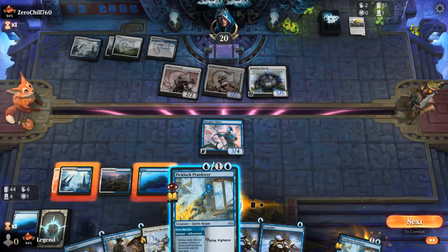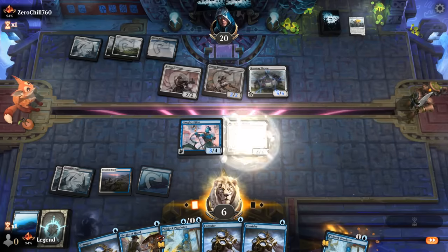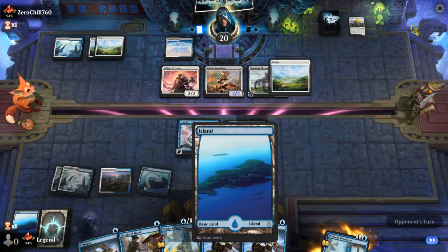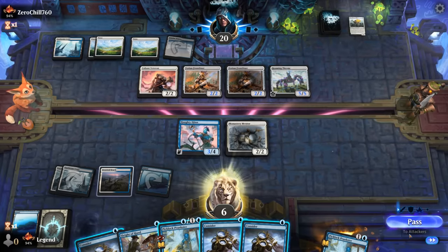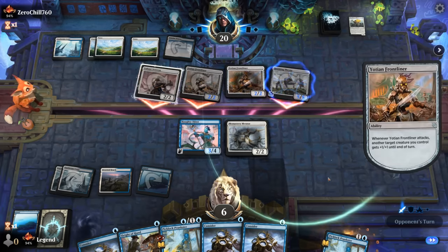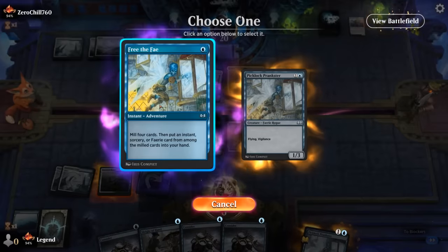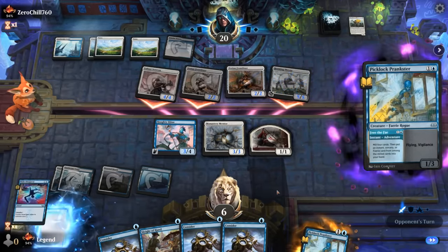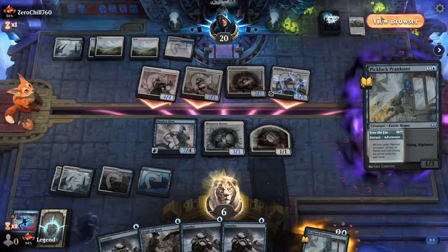There's only one Make Disappear left in the deck so trying to find it with Prankster seems unlikely to work. We could also Prankster instead of Consider. Keeping the land early in the game ended up being useful. One card in hand — what could it be? Opponent sends in everyone. Go for Prankster — keeping Mentor alive is probably the priority. Mentor blocks the Frontliner, and we actually found another Make Disappear.